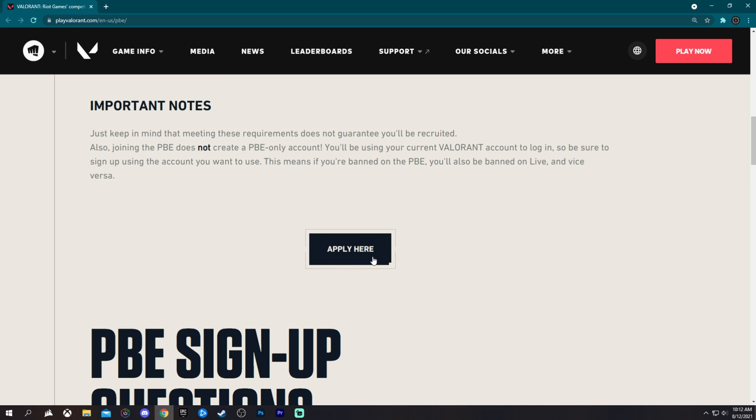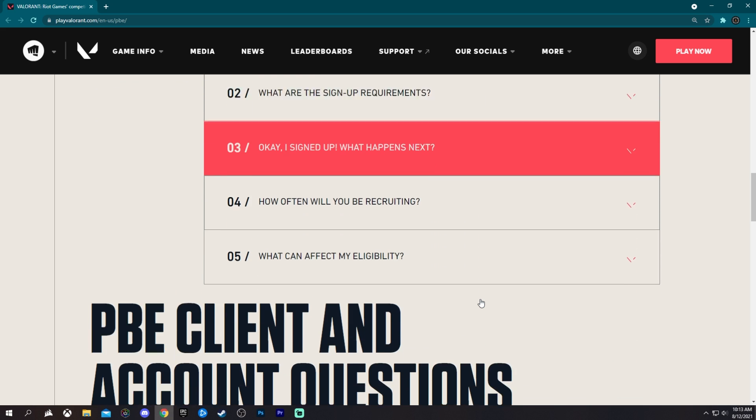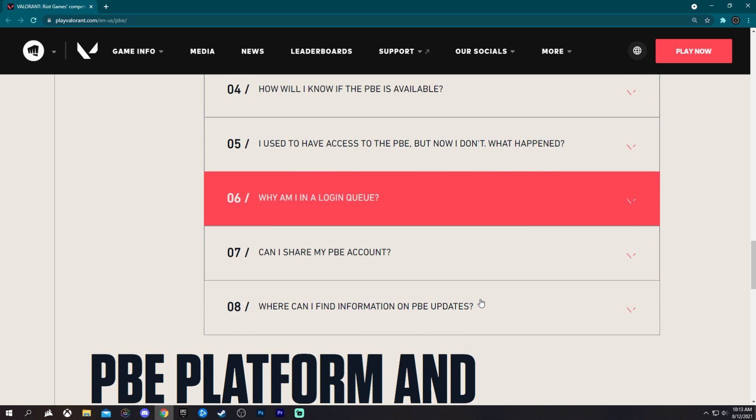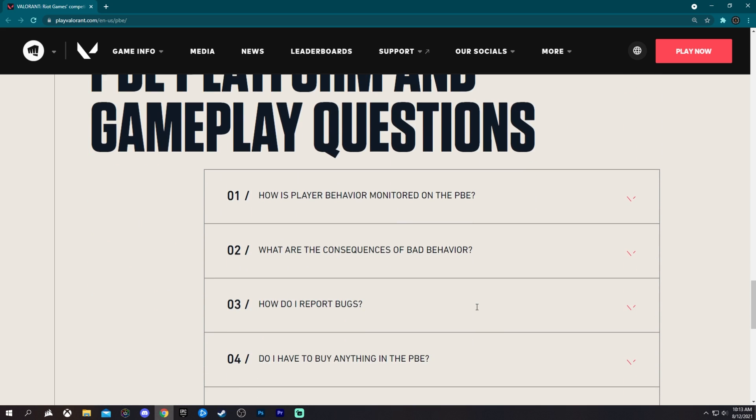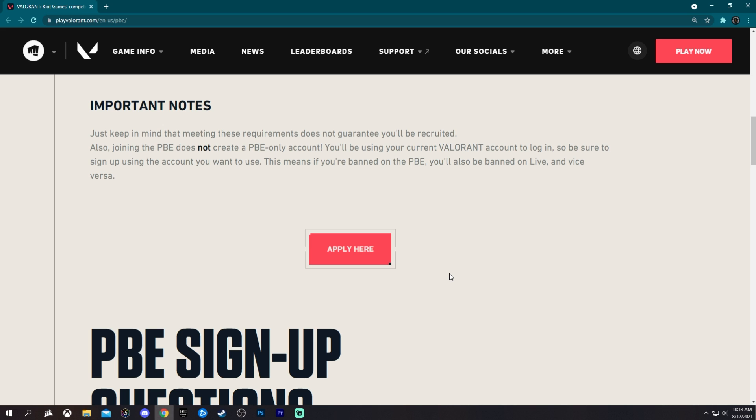So once you get to this page, you want to click Apply Here. You click this button, it'll make you sign in and you go from there. After you press Apply Here and sign in with your account, you are entered in. Let me tell you why you want to do this right now: they will be sending out invites today and tomorrow — August 12th and August 13th — as the PBE opens back up on Friday the 13th. So you will want to get in right now.